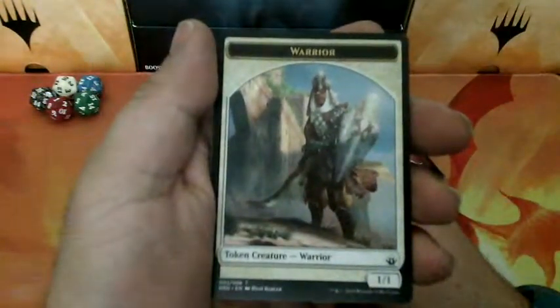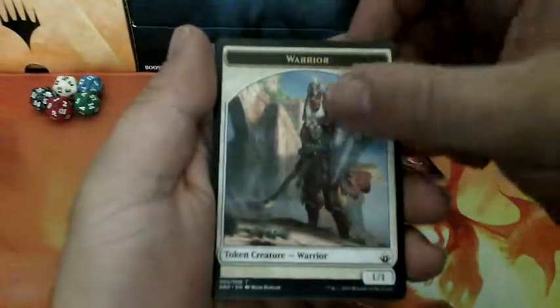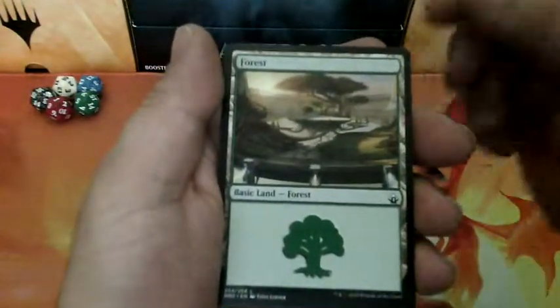And this booster comes with the Warrior Token Creature, 1-1. Here we have a Forest.